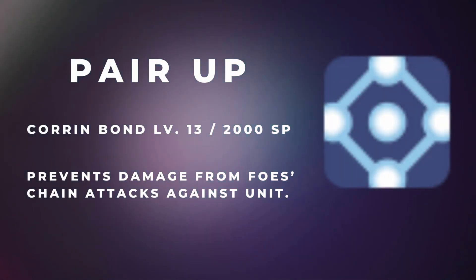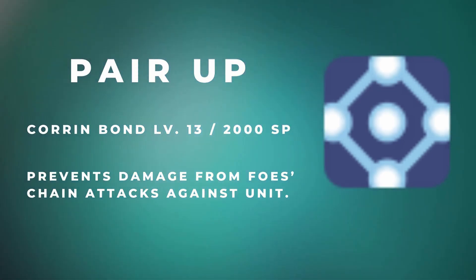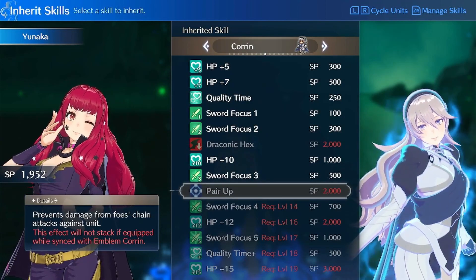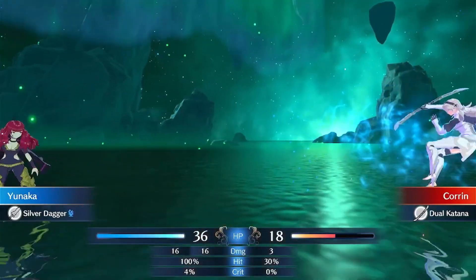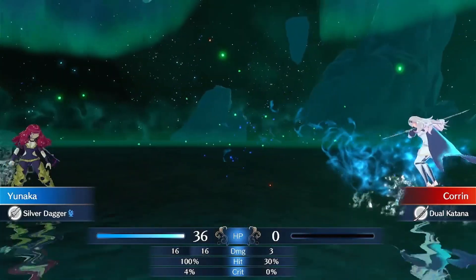Now we have Corrin's Pair Up, a 2,000 SP skill accessible at bond level 13 that grants the unit immunity to all chain attacks. This skill is most definitely worth the 2,000 SP because in late game, when chain-attacking foes deal upwards of 7 damage per hit, it becomes perfect for frontline units so you don't have to worry about cheap shots from opposing backup units taking out your favorite characters.